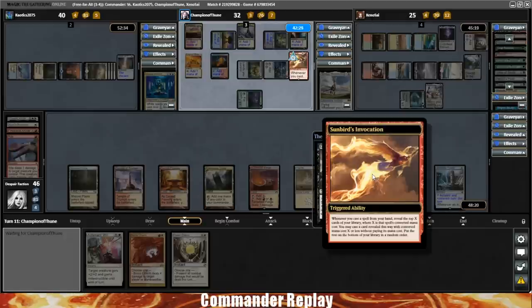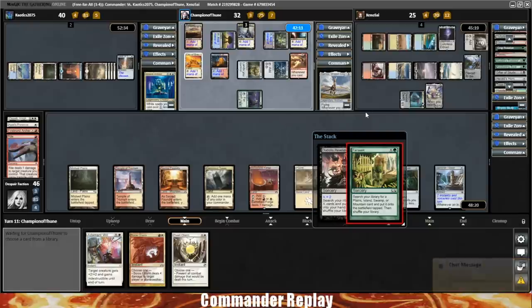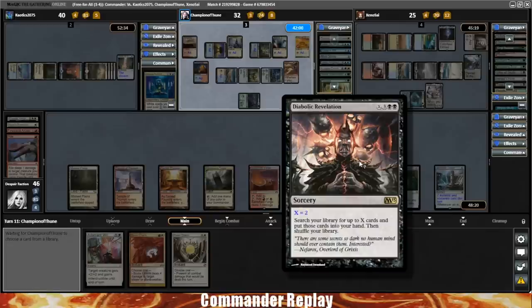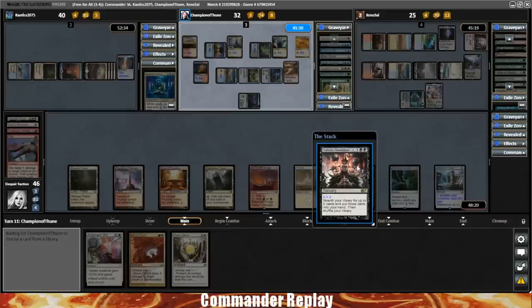Diabolic Revelation is a sweet card — I try to run it in my Mono Black decks. It's a little bit clunky, but when you can tutor for like three, four, five cards, especially with doublers in play, you can do some wild things. It's exactly the type of card you want in a game like this where everything's stalled out and you probably have a lot of lands in play and you're looking for some gas in the late game. Toxic Deluge X10! Opponent paying 10 life for that one. They get a Vampiric Tutor off the Sunbirds — not too bad. Opponent cashing in some life to not die to the Ulamog.